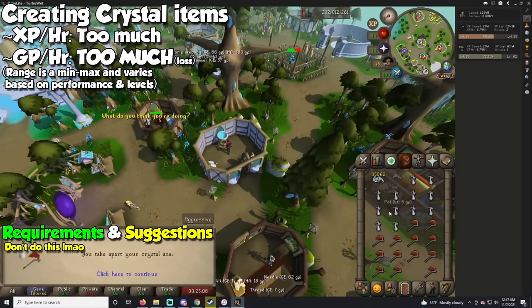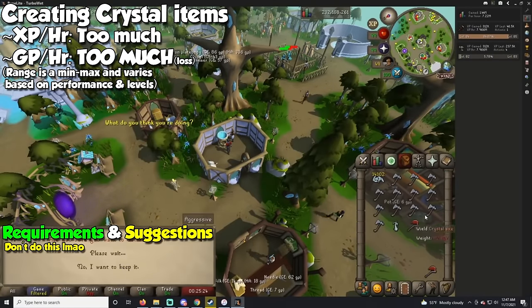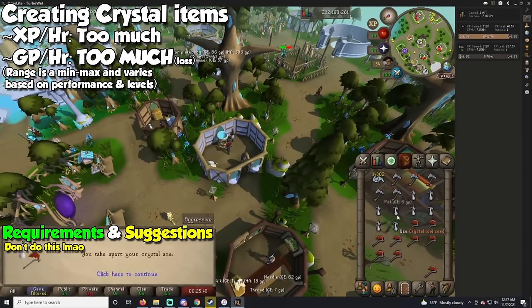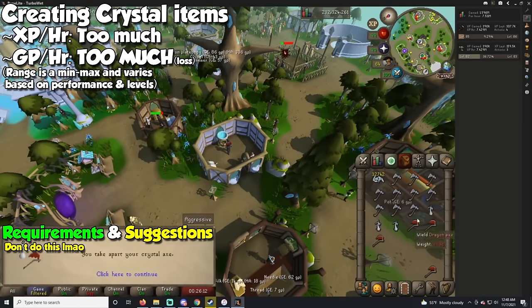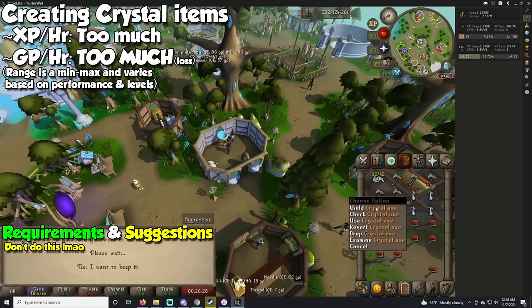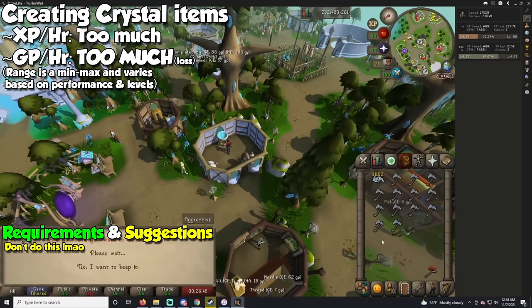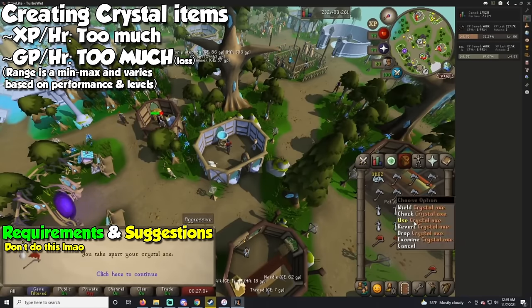An extra method worth showing because of how ridiculous it is: making enhanced crystal keys with crystal shards at Prifddinas. You may have heard of a YouTuber by the name of Penguin OZ or Moist Critical, who actually got level 99 in the absolute fastest way possible by spending a few billion GP on it. Each key provides 500 experience in both smithing and crafting, and you can turn a full inventory of them in the singing bowl. I do not recommend anyone ever do this, but it's a pretty cool method.